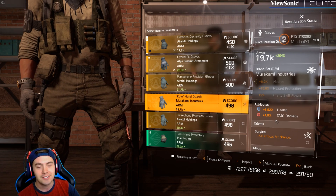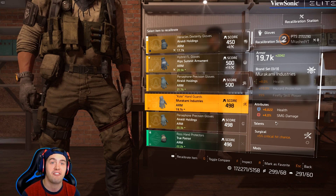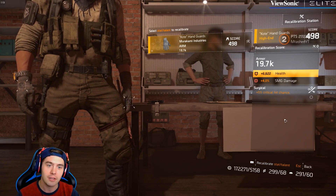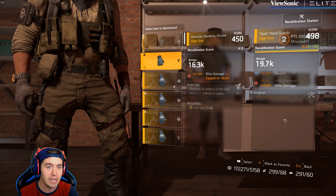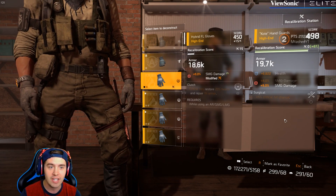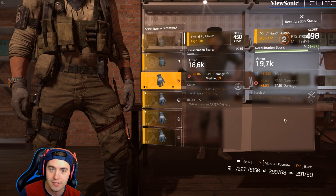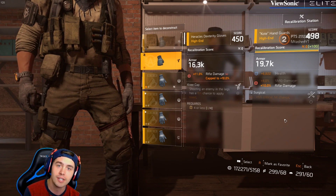I could actually roll it again with a higher one and inch it up a couple percent each time until I got to 10, 11, 12%, but it would be like three or four recalibrations. But now, if I go to recalibrate this, I could actually steal a full 10% weapon damage — but this will crank my recalibration score up to 100%. If I choose 9% weapon damage, we're at essentially 87%, and I'd be able to get a little bit more stats. But if I wanted that full 10%, this is now maxed out.